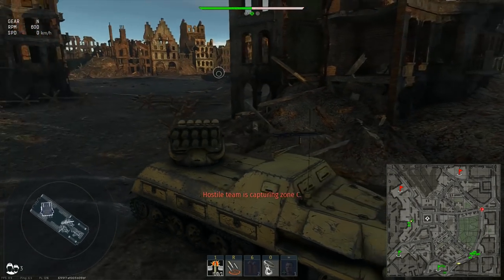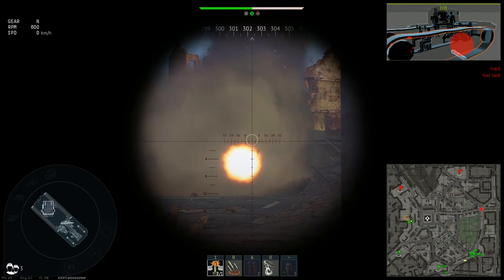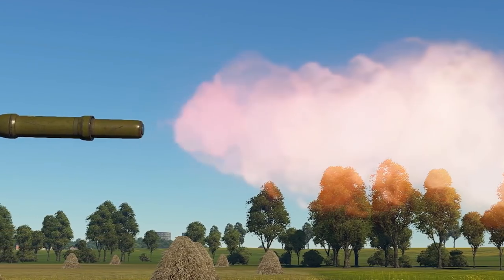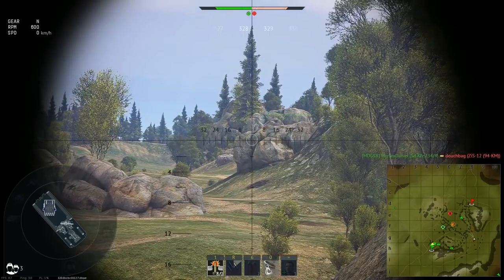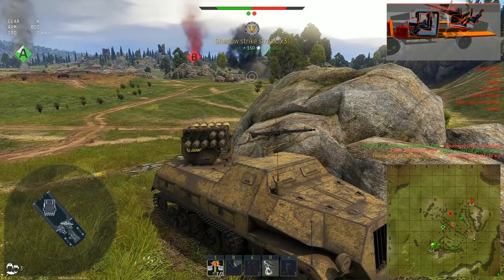Sometimes even hitting them with all 10 of your rockets won't deal enough damage to destroy them — there might be a feeling that it's not the rockets you're shooting, but something else. On the other hand, penetration doesn't matter too much when you hit soft targets that can be hull-broken, sometimes even without a direct hit.